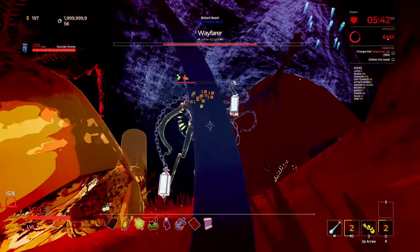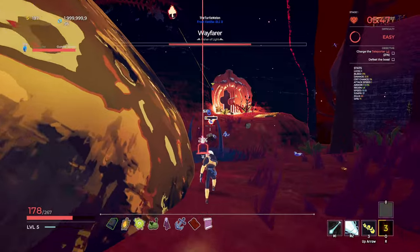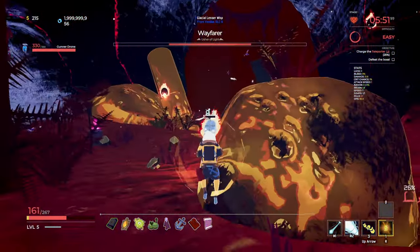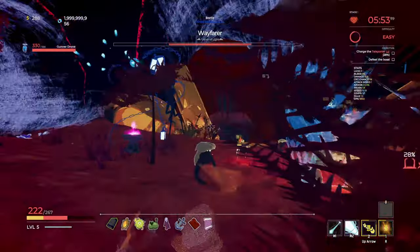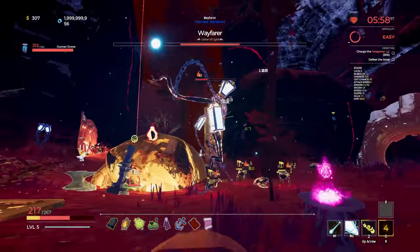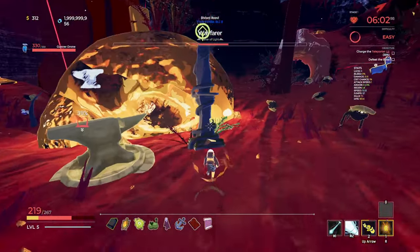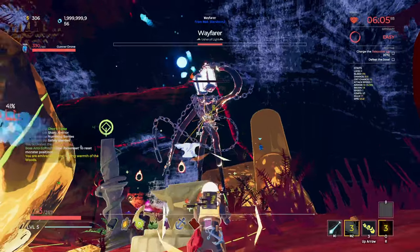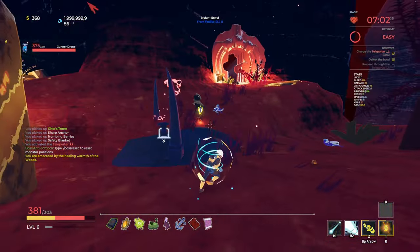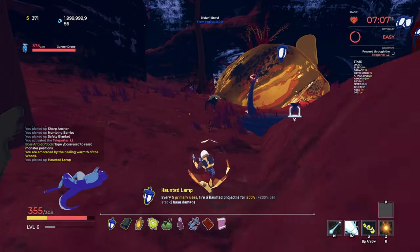I've had a really hard time with this guy in the past. Luckily we are doing good damage to him thus far, but my health isn't the best right now. He has some homing capabilities that are pretty scary. You see those little blue shots he's firing? You've really got to make sure to get out of the way of those. But we can actually activate this shrine here to create a zone of healing. We got him - that wasn't too bad. We actually got the Wayfarer's specific item: every five primary uses, fire a haunted projectile.